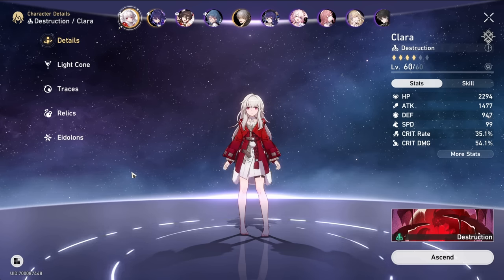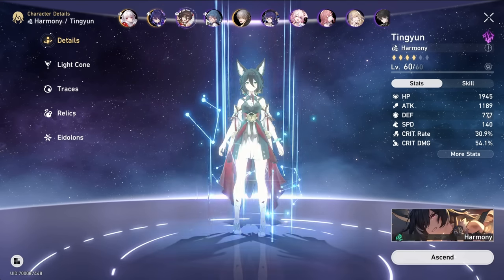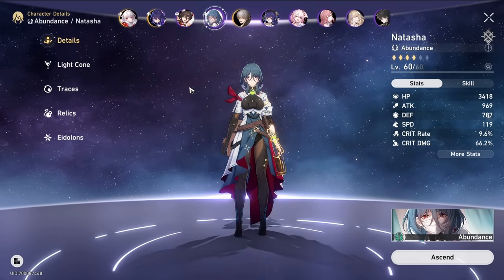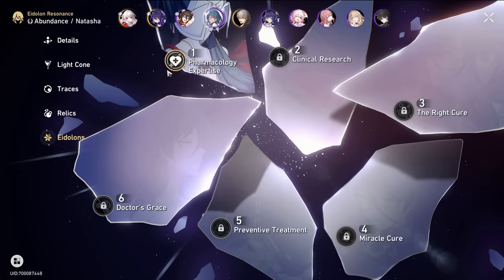I want to do a little team update and talk about the different mechanics I've come across. Our current team is Clara, Seele, Tingyun, and Natasha. They're all pretty low Eidolon level — everyone is E0 except for Natasha, which is E1.